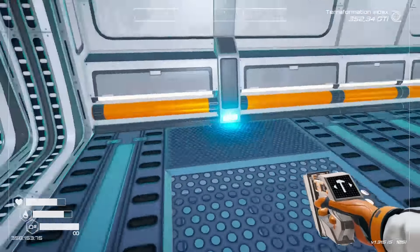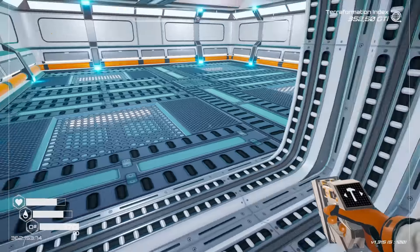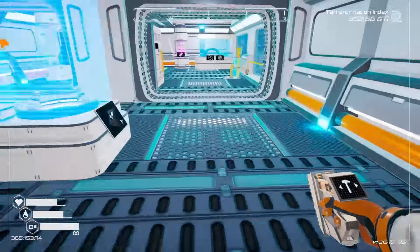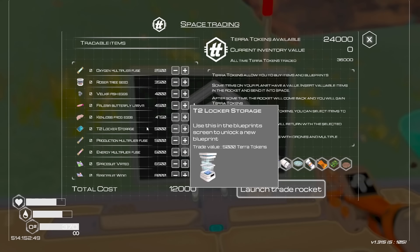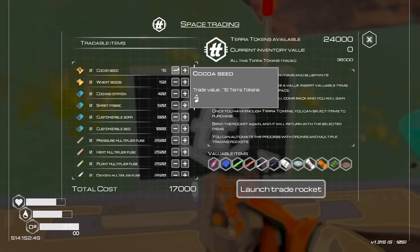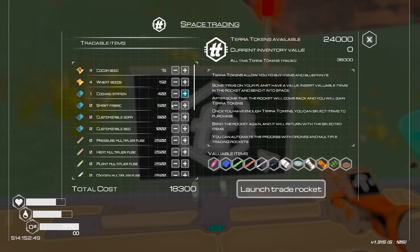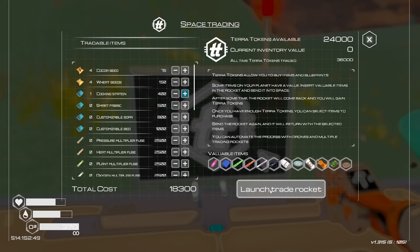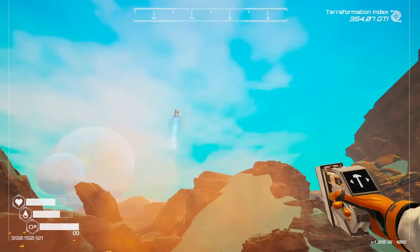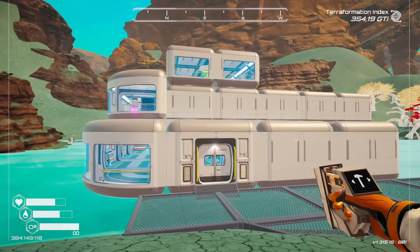That means I can start putting the autocrafters in and get this floor set up properly. I'm going to need to go and find some common lava somewhere because I'm going to need to set up some silk generators. I'm going to order a couple of very important things: first being T2 drones and next being T2 storage locker — that's going to cost me 17,000. I have a bit left over so I'll get some cocoa and wheat — four of each — and maybe a cooking station. I won't bother with a smart fabric yet, although I could afford it. Launch — we'll have a little bit of money left over.